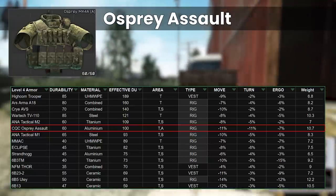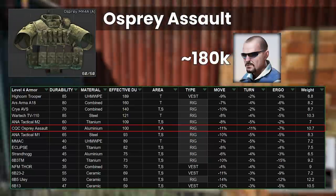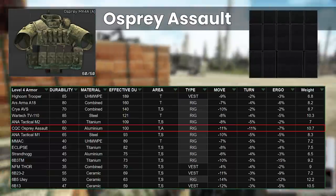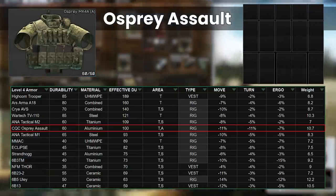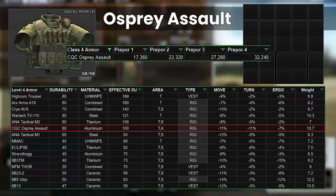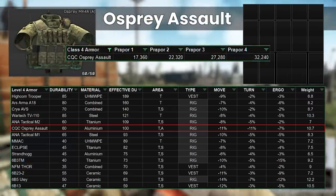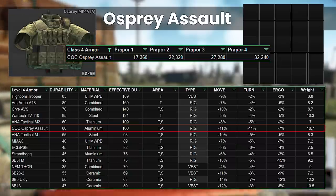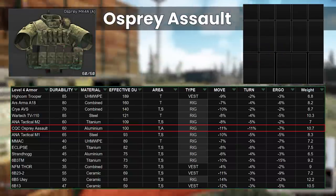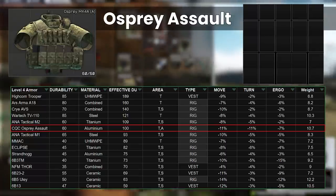You can get away with arms protection on the super high durability armours like the Zabralo, because it takes a while to wear them down, but the Osprey gets too low too quickly for this to work well. It's only accessible from Peacekeeper 3 for 180,000 rubles equivalent, so it's way too expensive, although the rig itself has decent internal space with a 2x2 slot as well. The aluminium material type does give it a decent repair rate, but it is the single most expensive armour to insure. Overall, I think this armour sucks for the price, and there's a reason why you never see anybody use it in raid.